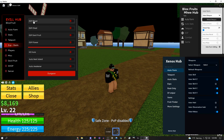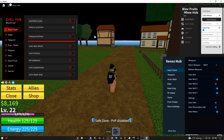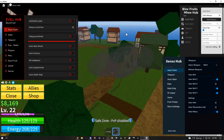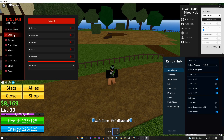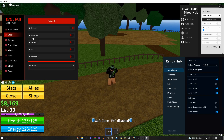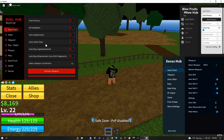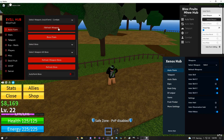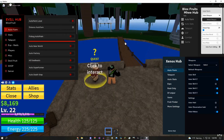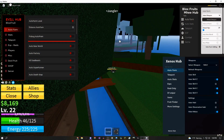Starting off I'm going to do this Evil Hub Blox Fruits script GUI, and this is actually going to be the first link in the description. This script has some pretty amazing stuff — there's this auto farm right here. The first thing you want to do is go to stats and pick a stat you want to upgrade. So let's say I want to do melee, so I'm going to hold out my combat, come over to the auto farm, and click auto farm level.